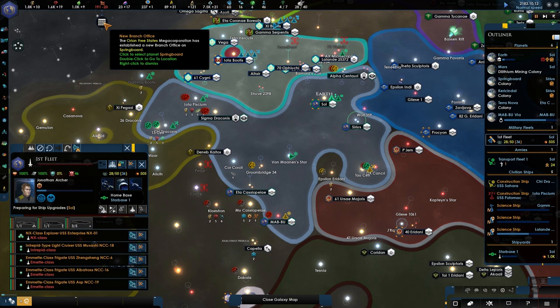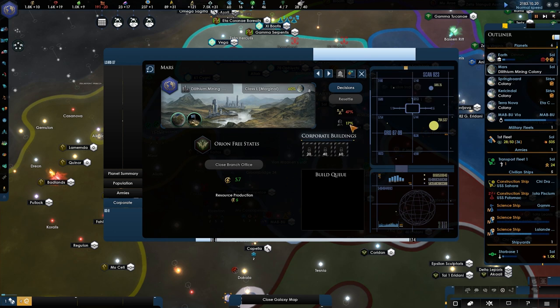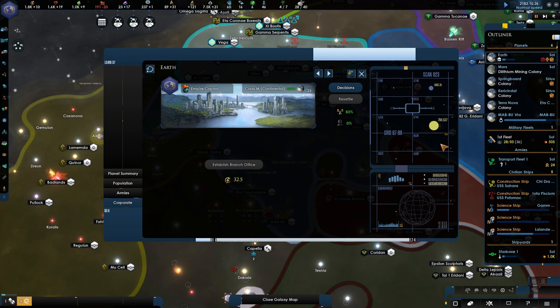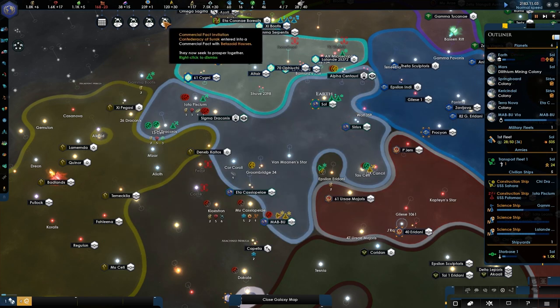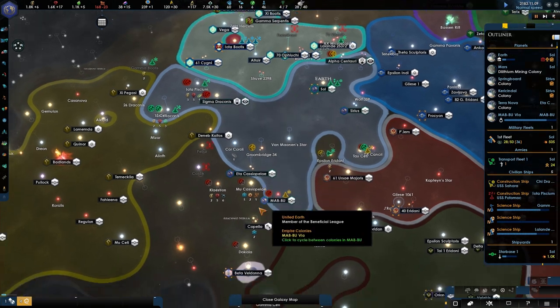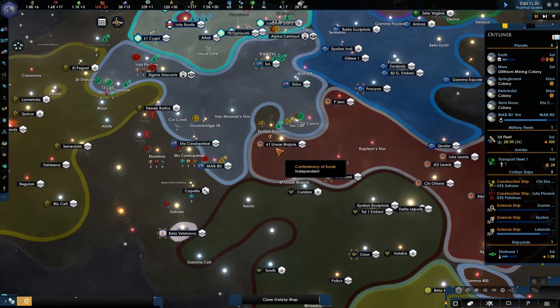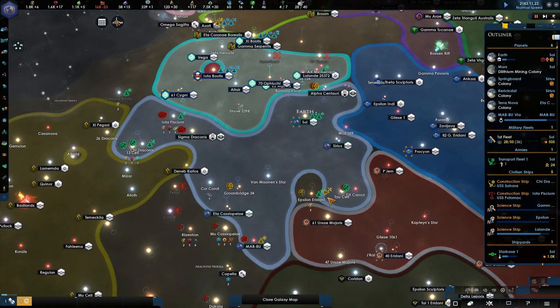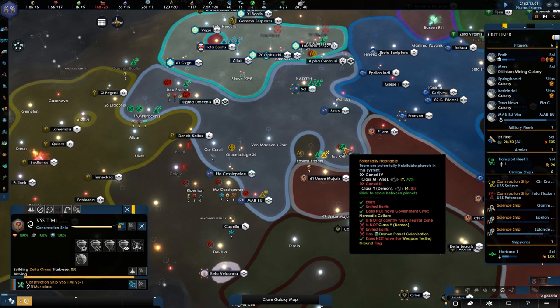New branch office — damn you, Orion Syndicate, he's getting very annoying. And 17% in crime isn't too bad, I'm very happy that this changed. The Confederation of Sulak entered a commercial pact with Betazoid — that's really nice. Friends of friends, right? Association invitation into the coalition would be four — let's research that. This construction ship is going over there, let them have it, I don't care.